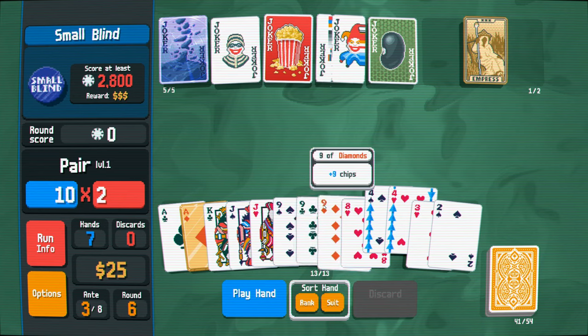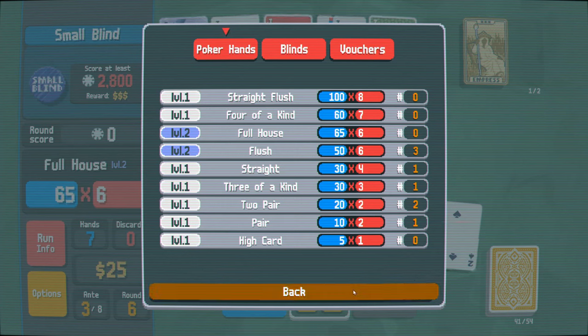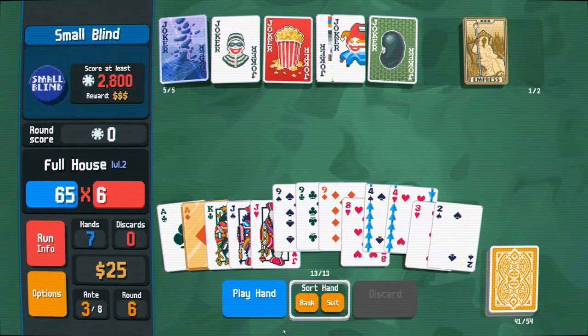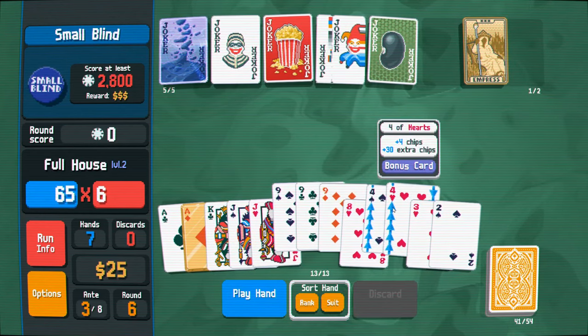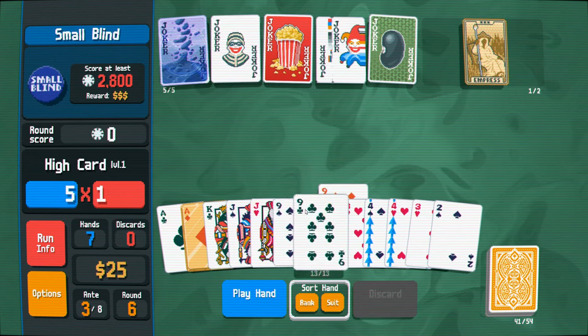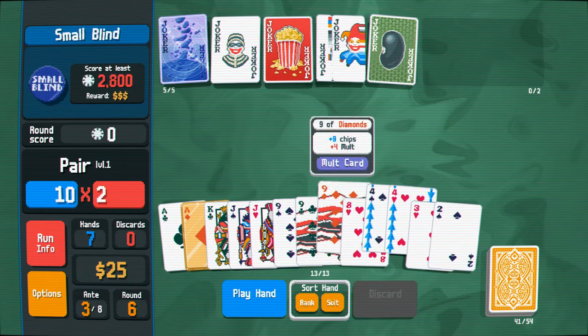Go ahead and play a full house, maybe? All right, full house. Do we even care about full house? Yeah, it's level two. And I do want to make some mult cards as well, so let's turn the nines into molts, just because they happen to be in our hand. It's usually better to do face cards, but it's fine.